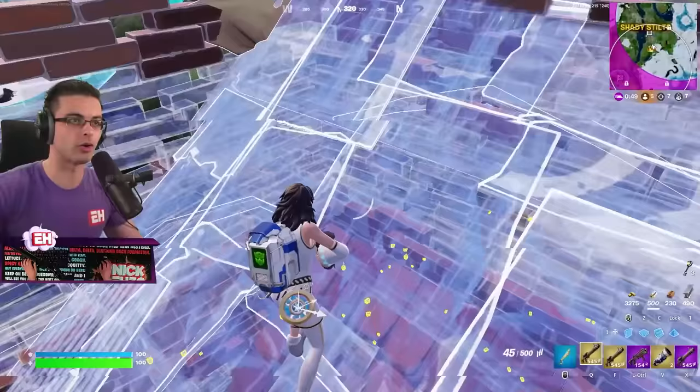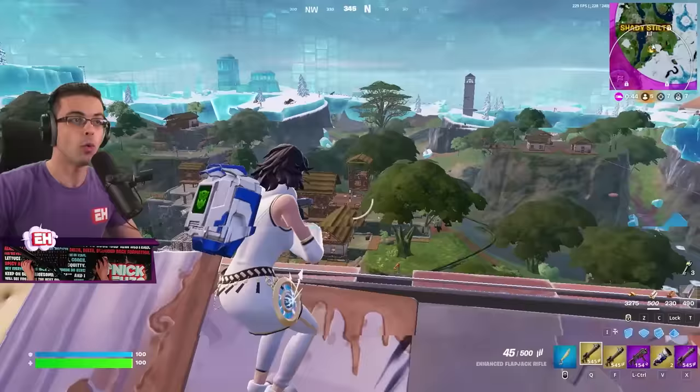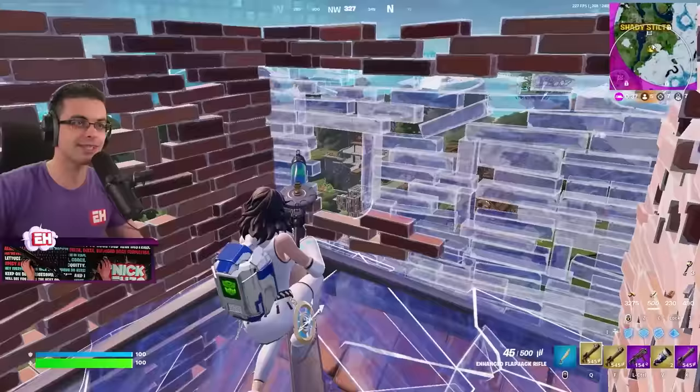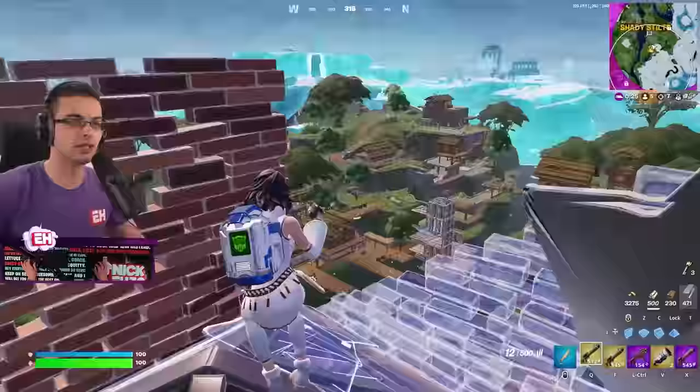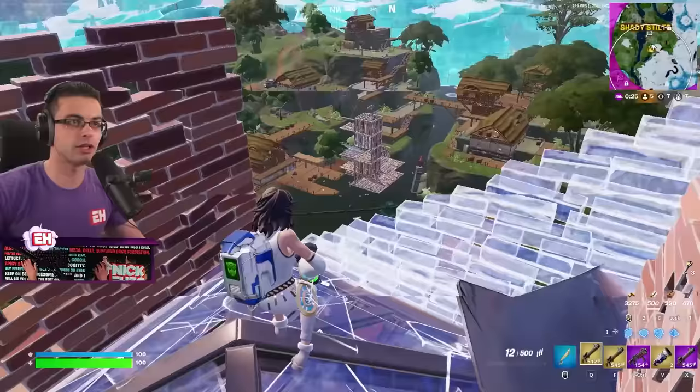A pro tip that a lot of people don't do: they always peek from the top of their box. When you're peeking from the top, look how many people have eyes on you. Whereas if you do a window edit, you just have that one line of sight that can shoot you. Ideally you do a cone so that you can make right-side peeks and everything.